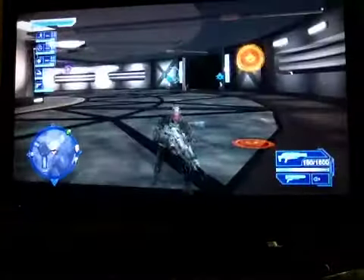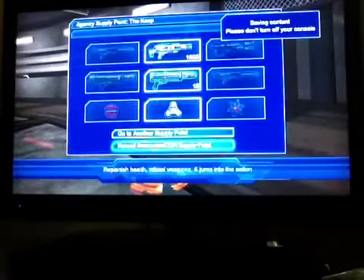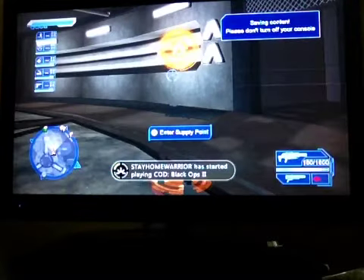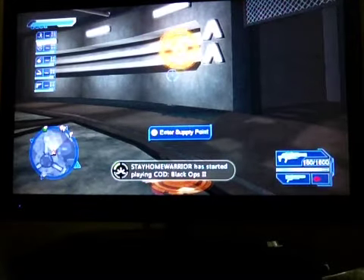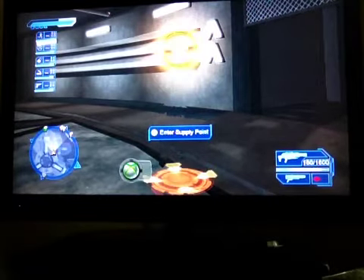You put invisibility on, and then you go over to a supply point, and then keep pressing Y and then going back out. You can see on the top left of the screen the cloaking device runs on the shield, and when you enter a supply point it regenerates that.